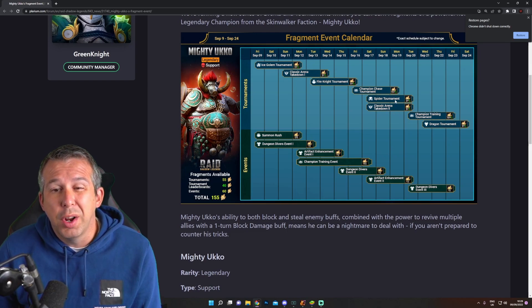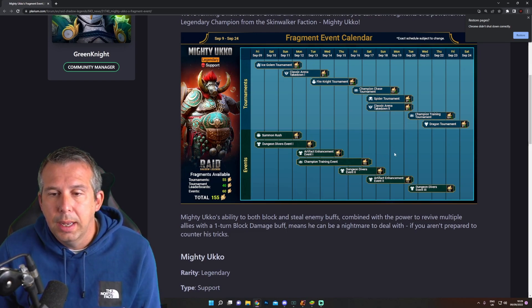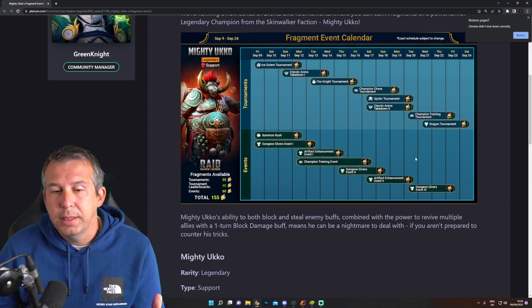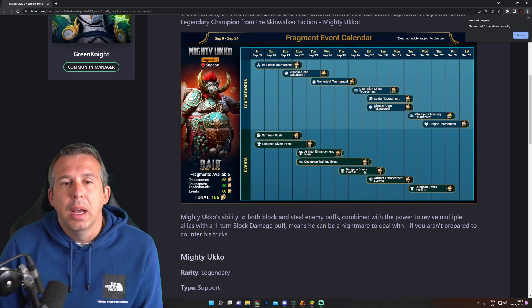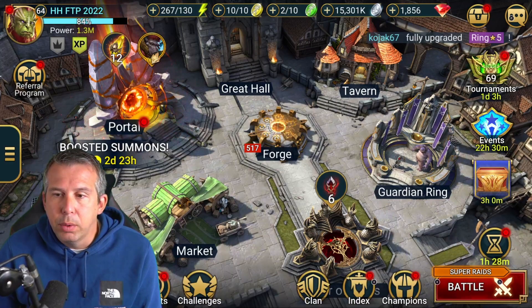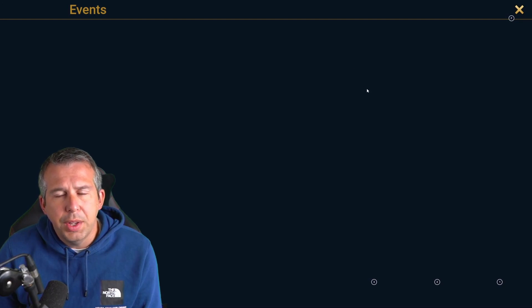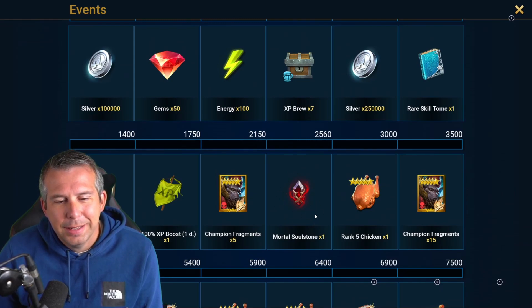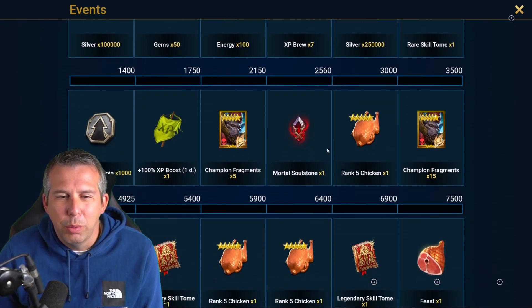Spider tournament overlaps with dungeon divers as well, so you've got a few stabs at dungeon divers. Another arena over a few days will be fine. Another artifact event - you're gathering silver through spider. If you're struggling with spider, stage 10 is the way to go. Towards the end we've got champion training mark two alongside dungeon divers and dragons, so it feels like a pretty comfortable schedule. Anyone who's been playing the game more than six weeks should be fine.